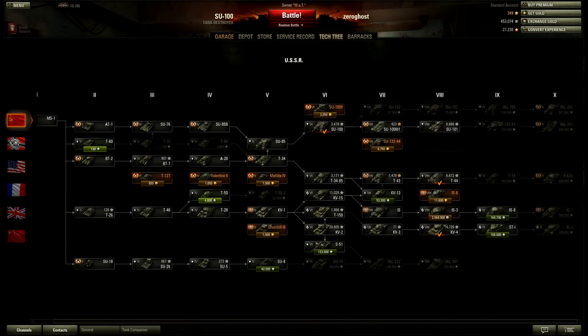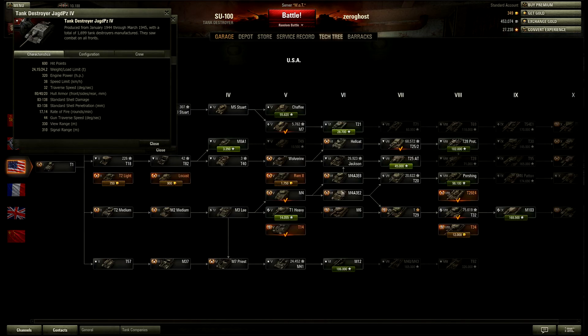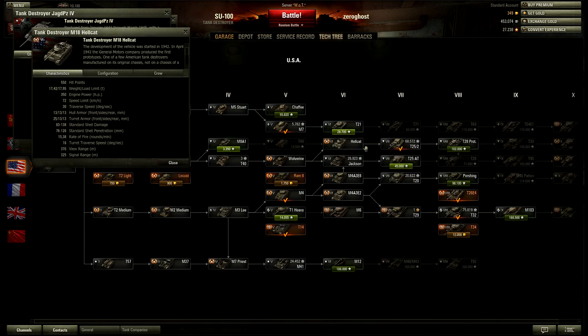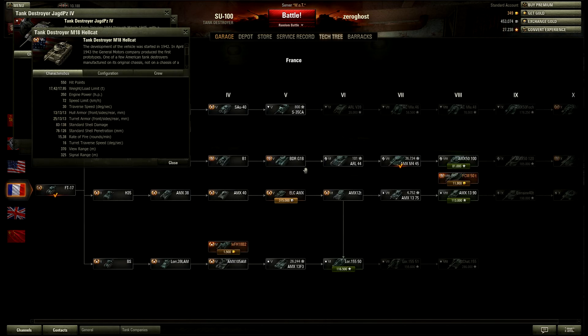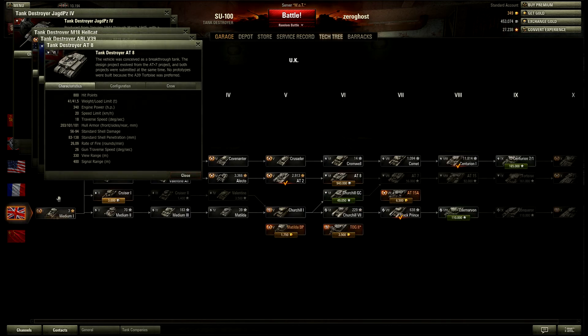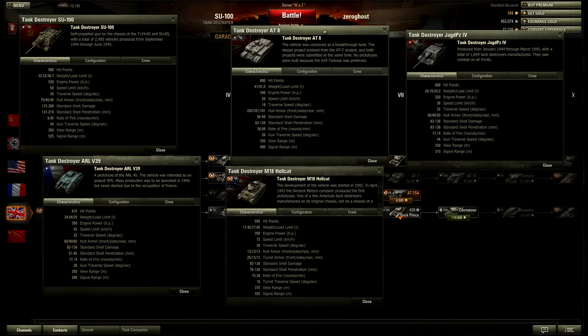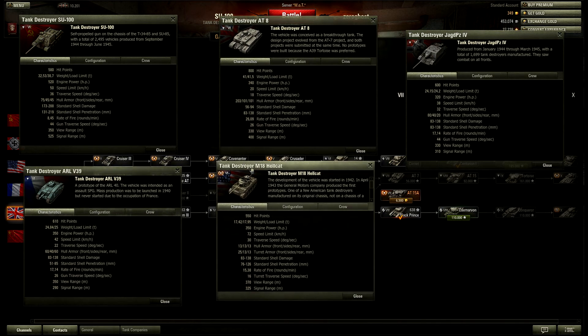Let's grab the tech tree and pull up a few so we can compare. Let's pick up just the Hellcat and leave the Jackson out of it — they're pretty similar stat-wise. So, 580 hit points is not the lowest; that would be the Hellcat, but it's right in the ballpark — 610, 550, 600, 800. But that's the British; they have a lot of HP, so not really a surprise there.